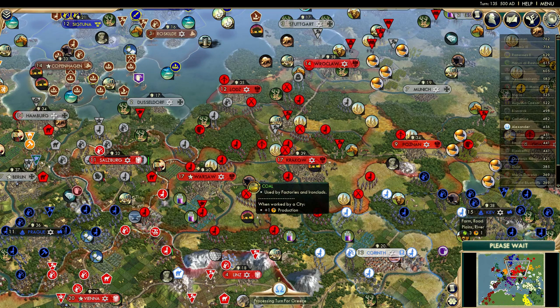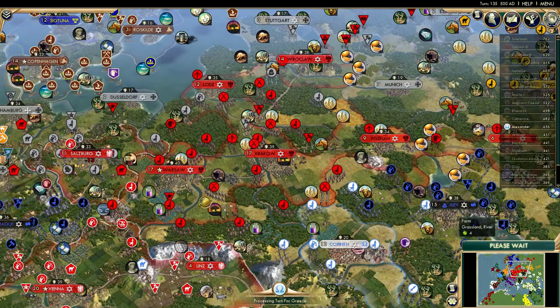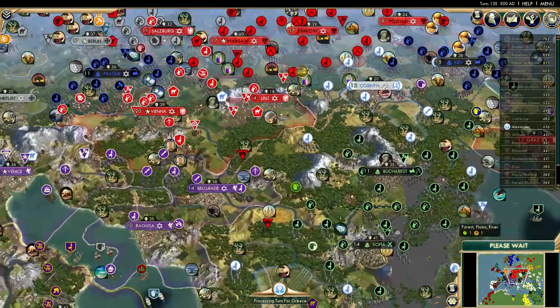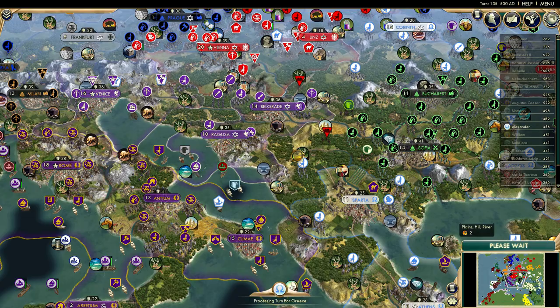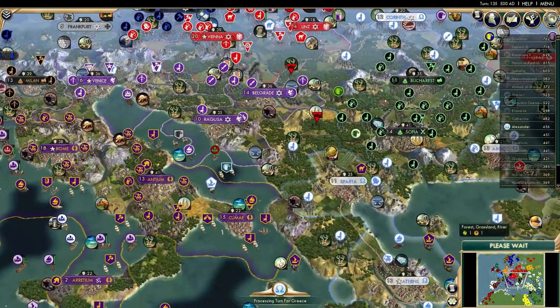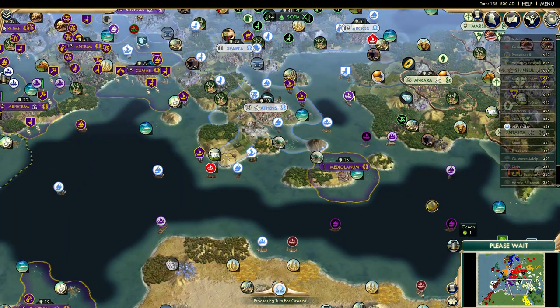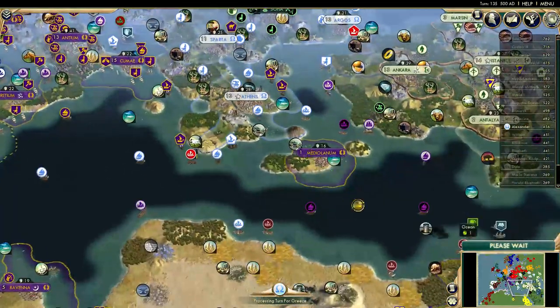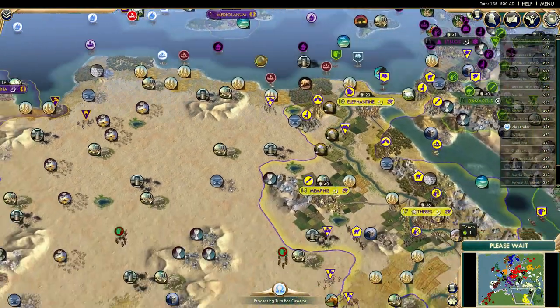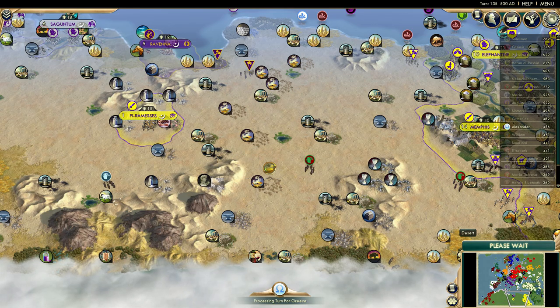Now that we're on the topic of oil - Venice has a little bit of coal, which is good. Coal is good for factories, and those factories are really crucial for production, which is going to be a big difference maker. Rome has settled here, which is interesting. The tension between Rome and Greece is only going to continue to increase. There is plenty of oil in the desert, as it should be.